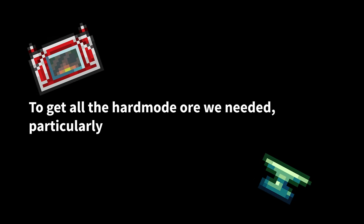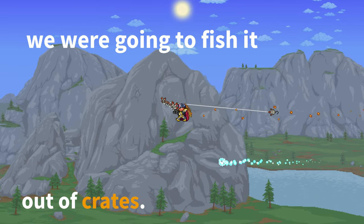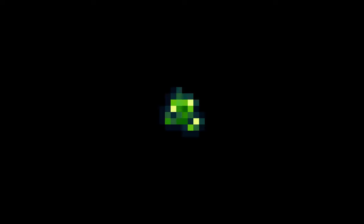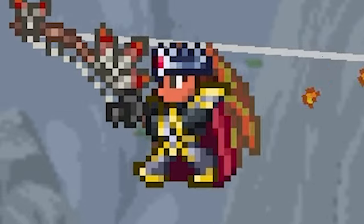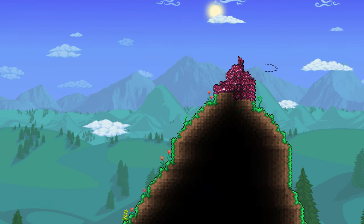So the decision was made: to get all the hard mode ore we needed, particularly for the mithril anvil and adamantite forge, we were going to fish it out of crates. In the end, we never fished up that forge, and because of that, the world was abandoned. After all, you can't make chlorophyte or anything up to lumenite without an adamantite forge, and I wasn't going to go the rest of the game in hollowed armor. That 30 adamantite ore or titanium was just too rare.